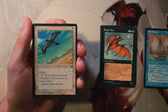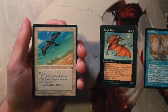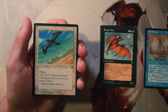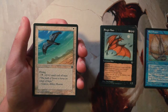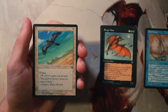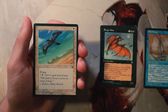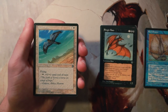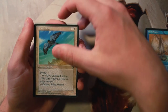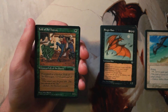Mesa Falcon is a 1/1 for one and a white — it has flying, and you can pay one and a white to give it plus zero plus one until end of turn. This is just a perfectly fine two-drop flyer. No real downside to a card like this. Because it has flying it's a little more worth it, and you can do some cool stuff by buffing it — gives you a mana sink and lets you attack in where you couldn't always. I like the other cards we have better, but this is perfectly fine.